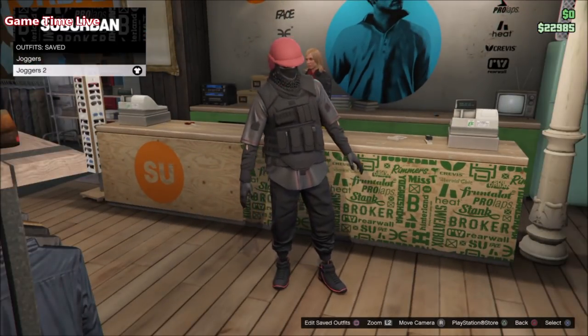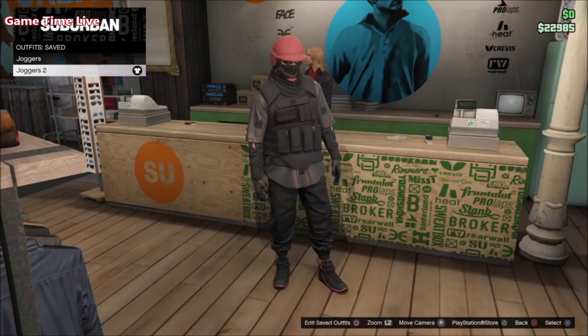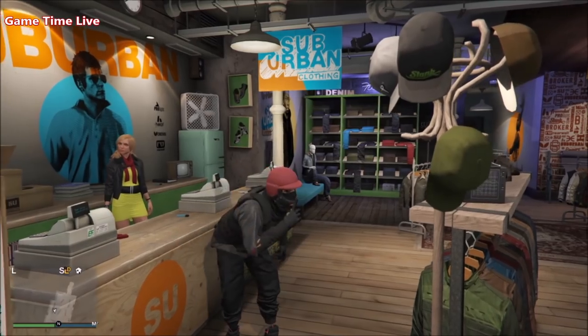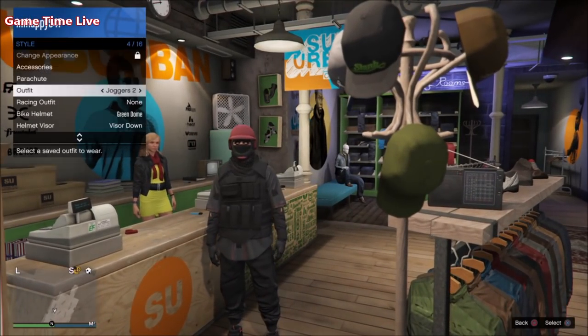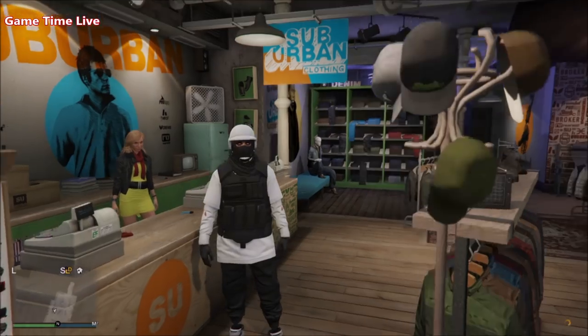Here are what the two tryhard male outfits look like — we have the white version and the red version. That also ends the tutorial on how to get these. If it worked for you, please leave a like, subscribe to the channel Game Time Life for more glitches and outfit tutorials, turn on notifications to get informed with the latest uploads, and I hope to see you back in the next video. Bye everyone!